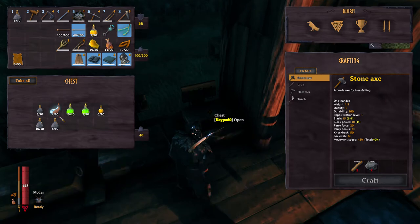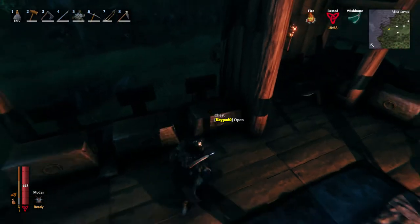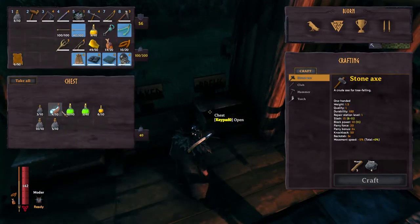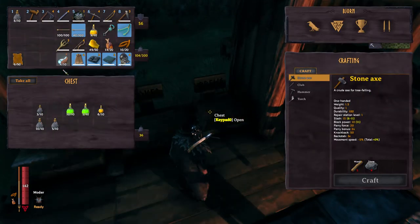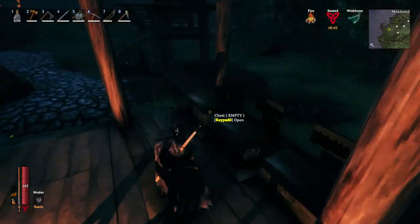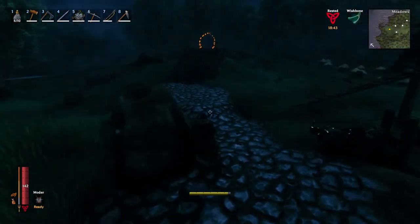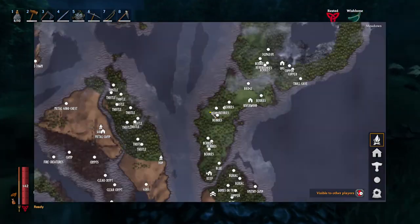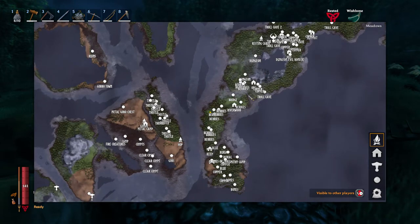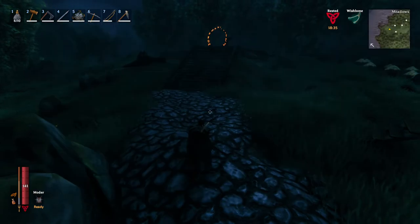Alternatively, you can create a relay of campfires all along the way to keep yourself warm. I'll show you how to do both. In the meantime, we need the frost resistance mead — but if you don't have it, I'll show you a way to get around it. Let's find ourselves a snowy biome and head on over there.